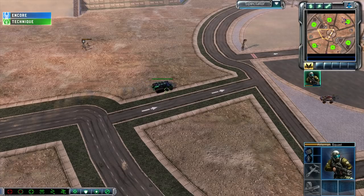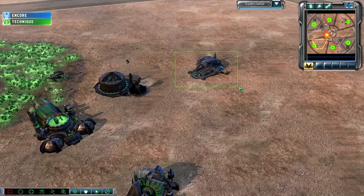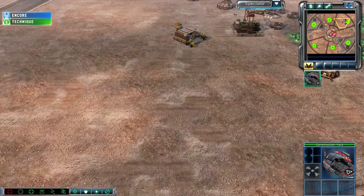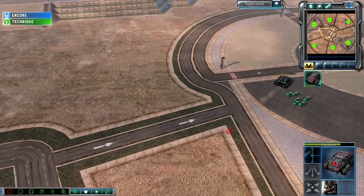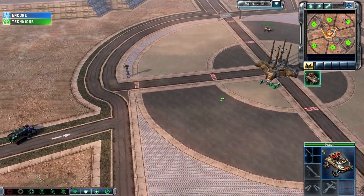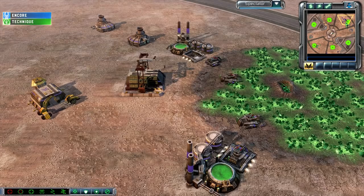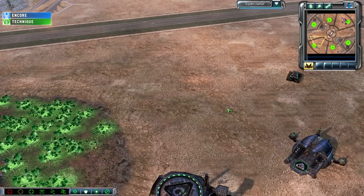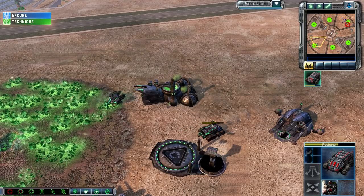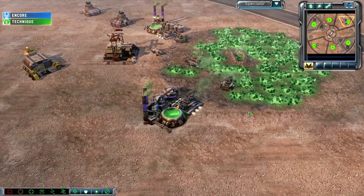A Rifleman squad passes the Reckoner — it would be very early for a Redeemer to be popping out. He's going to transition into at least one more Harvester, so it looks like this is just an aggressive opening. One Black Hand squad gets sent out. A Pitbull is on the lookout, going to be chasing that Reckoner away. This aggressive opener has been pretty much shut down by Encore. Technique will be pulling back to make sure he can get those repairs.